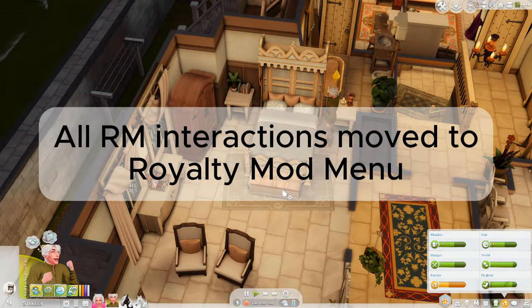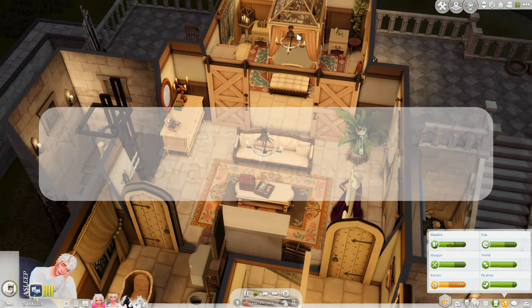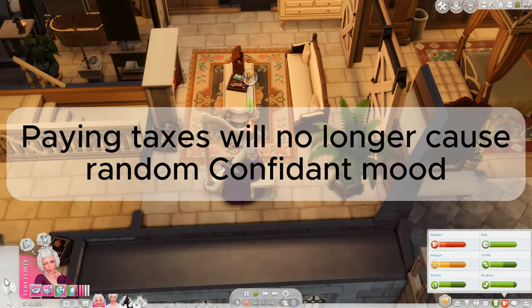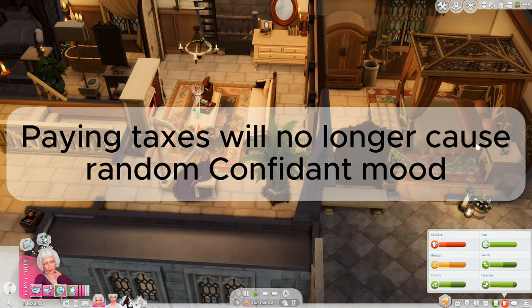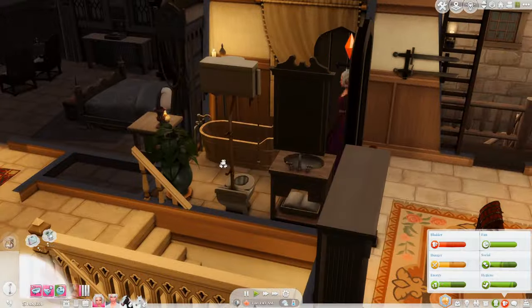All Royalty Mod interactions like titles and everything have been moved to the Royalty Mod pie menu for tidiness. Sims who pay taxes to the tax collector will no longer have their moods changed to confident, and the tax collector will now recognize when he's visited them before.